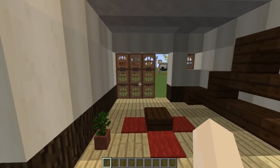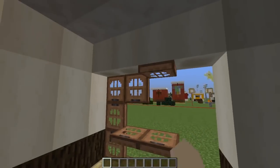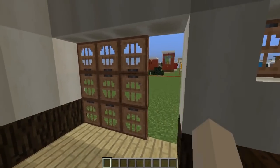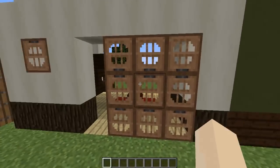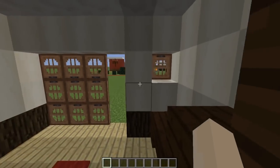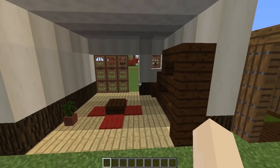Next up I've built a little Japanese room. For this one we're talking about the screen door details — I've used the jungle oak trapdoors to make a really beautiful oriental screen door. I've also used it to make a window detail. Just a really simple touch you can use to update some of your more oriental builds.